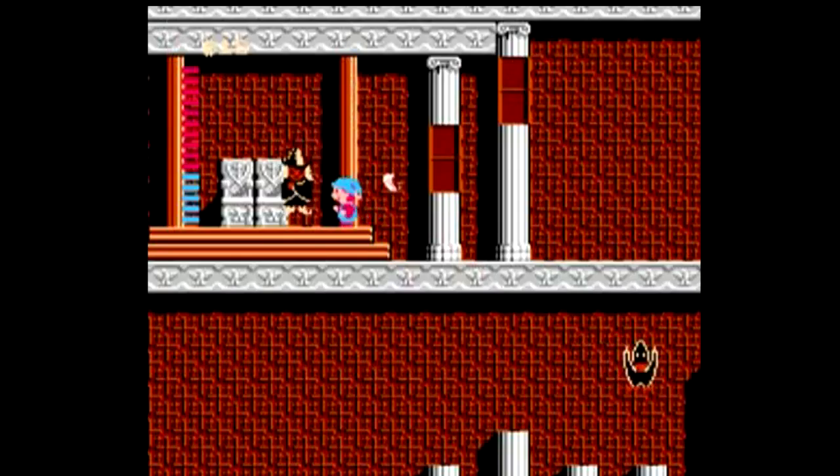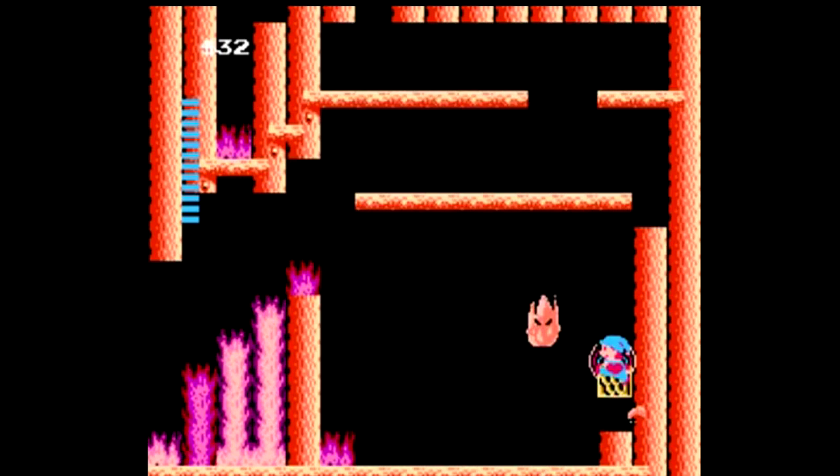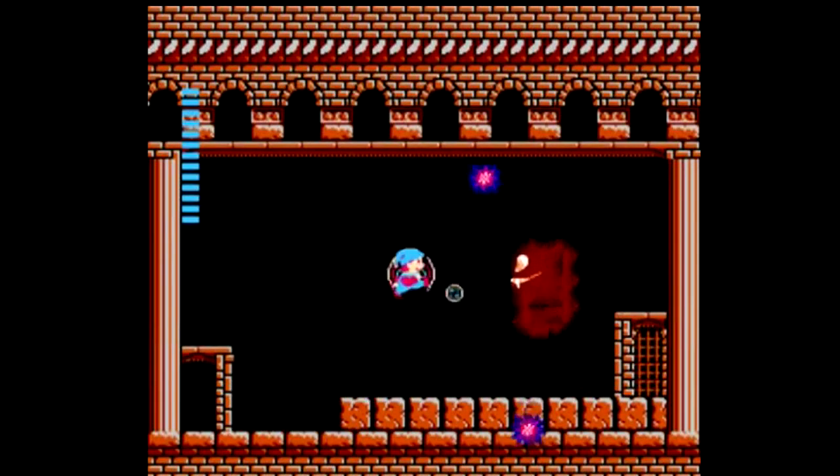One of the weird things about the game is that you use bubbles in order to attack your enemies. Of all the weapons out there, this is still one of the strangest, though it wasn't the only game on NES where bubbles are actually your main form of attacking.